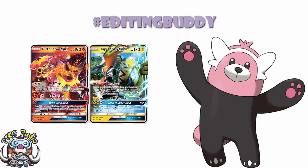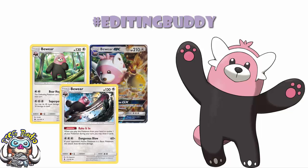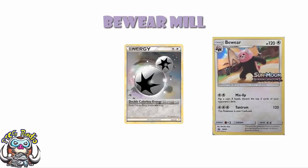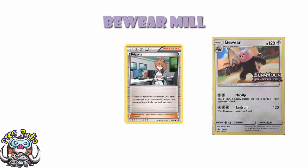We are looking at Bewear, and I am a huge Bewear fan — he is my editing buddy. I've wanted to make a deck with him ever since he came out in Sun and Moon, but the Sun and Moon one, the GX, and the Guardians Rising one weren't particularly good enough. I'm hoping Burning Shadows will buck that trend. We've got a Stage 1 Bewear, and the key is you can attack for just a Double Colorless Energy. You could even use Tapu Lele, Wonder Tag for a Wally, evolve your Stufful into a Bewear, attach a Double Colorless, and get going on your first turn going second. Remember, on the very first turn of the game nobody's allowed to actually attack.